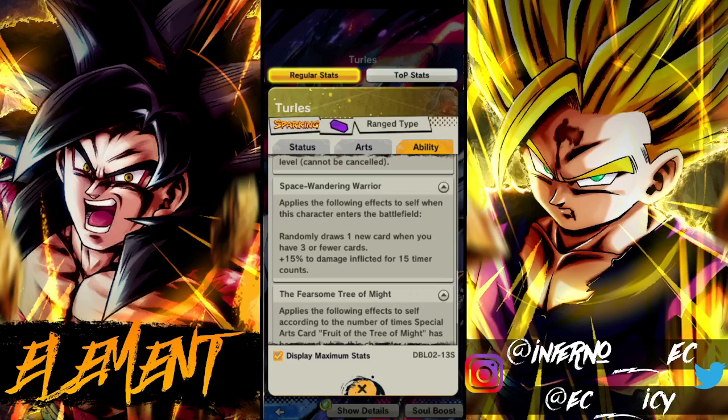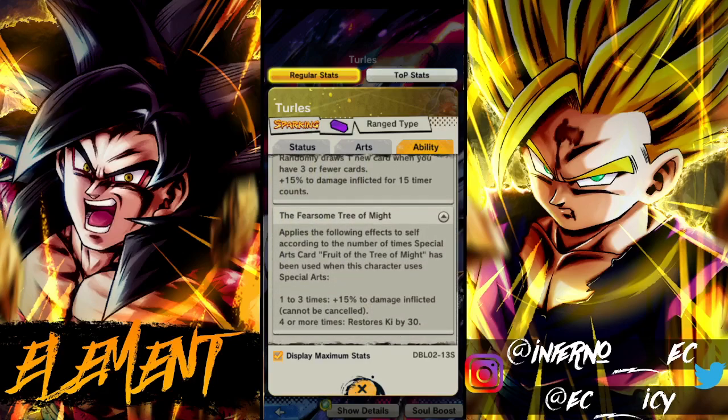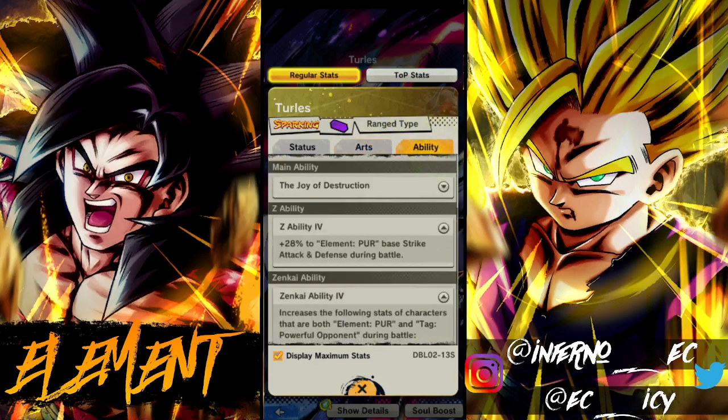If you're not fighting Son Family you're only getting 15 percent damage, so you're really going to have to rely on the green cards for damage — and that's not so consistent. Last unique: applies effects according to how many times the Fruit of the Tree of Might special arts card has been used. One to three times: 15 percent damage inflicted. Four or more times: restore Ki by 30. So once he's used the green card four or more times he'll start getting Ki on top of it, plus health from the green card itself. Pretty cool.